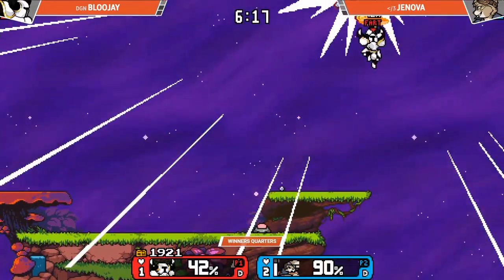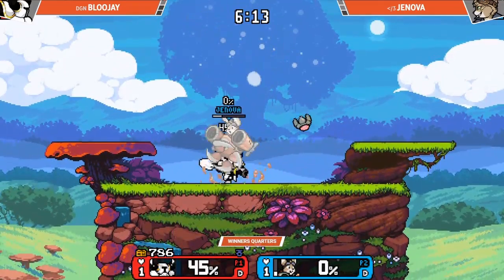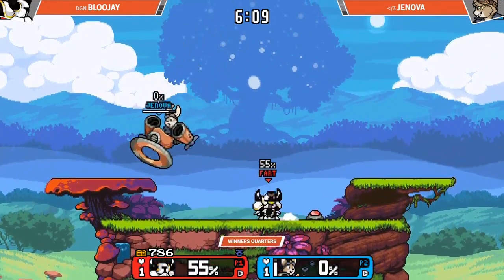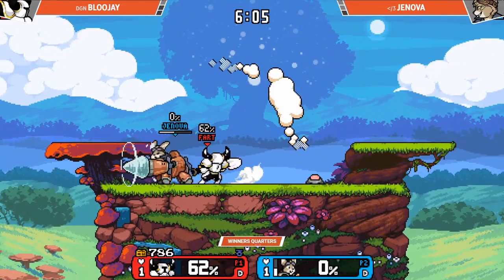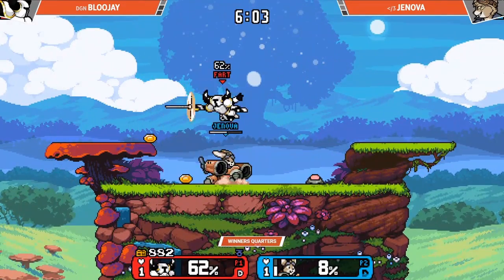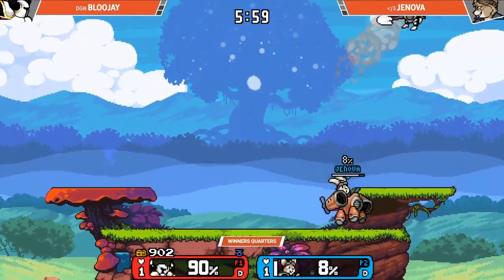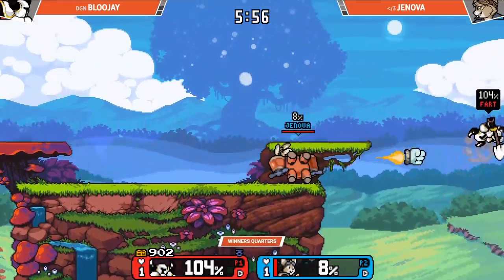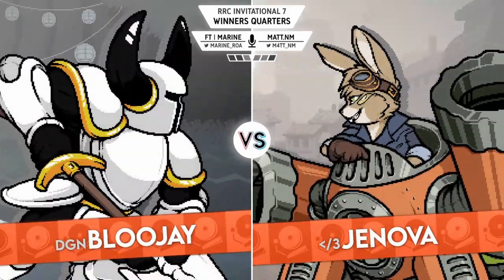Looking for a quick edge guard — there's the up air! Got the gear. And now we're finally getting gear on last stock. In the corner. Bluejay has her companion gear — let's see what she does with it. Unless you fish some — move away! Jesus! That was nasty.